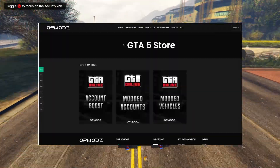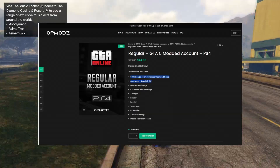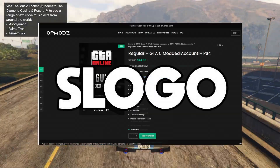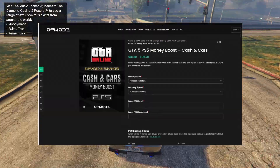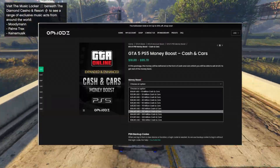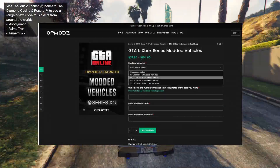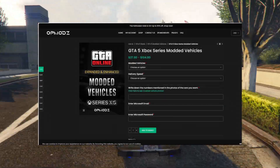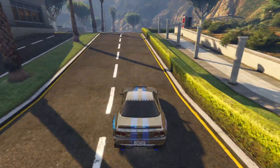If you're tired of doing money glitches like this, make sure to visit OP Mods — the link is in the description. Make sure to use code SLOGO at checkout for a 5% discount. You can get between 50 million to up to 100 billion on the account, modded cars, and cash and rank added to your own personal account. These guys are highly trusted with over a thousand reviews on Trustpilot. Make sure to check them out — first link in the description.